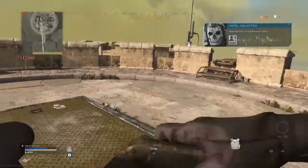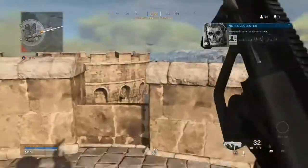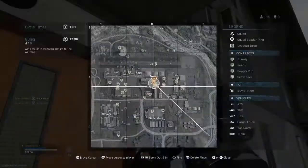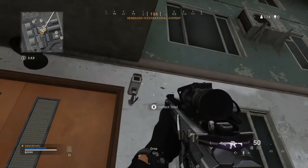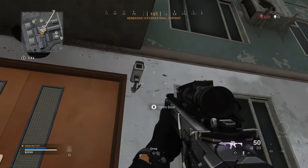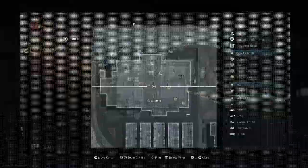Intel 2: the mission says that a CCTV near the metro may have spotted something. You need to be on the outside of the metro rather than the inside, near the entrance. You'll see a camera outside the building — just approach it and collect the intel.